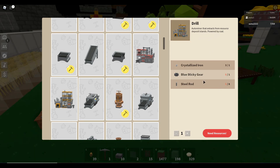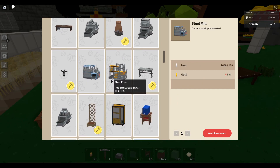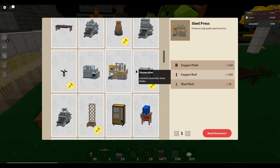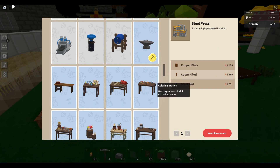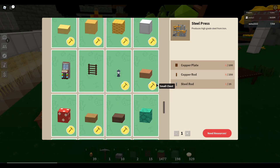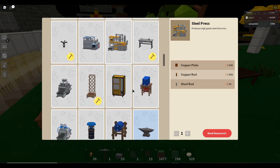Steel mill converts iron ingots into steel. Steel press produces high-grade steel from iron. That's awesome. They pretty much added the presses.